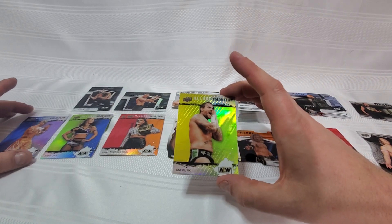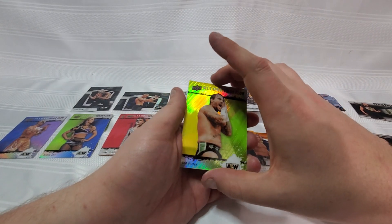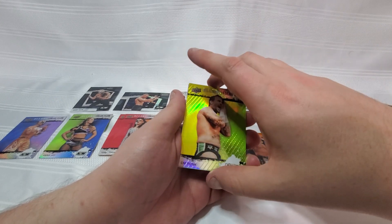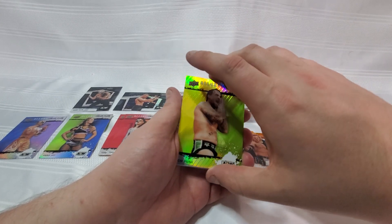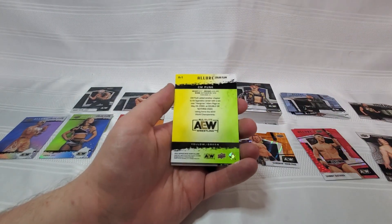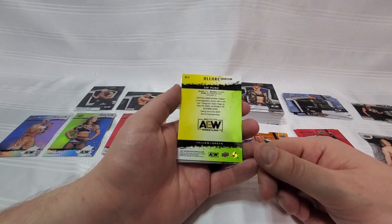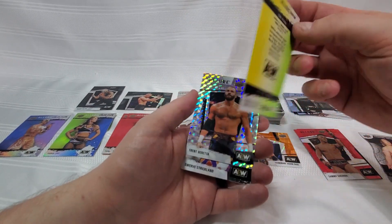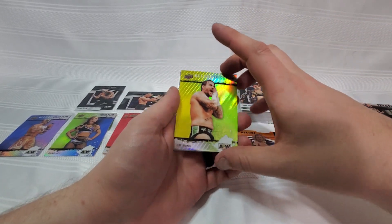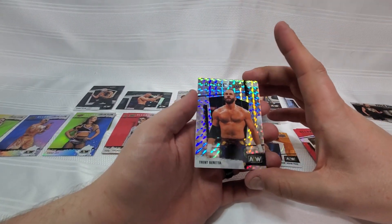We got a yellow-green Color Flow — quite a few Color Flows in this box. The Ryo Phoenix should be the highest with the lowest number. Let me take a look — was that 299 or 199? Actually this one might not be numbered at all. Yeah, not numbered. I really need to start just flipping these cards over and looking at the back — they tell you exactly what they are. So we got ourselves a yellow-green Color Flow for one Phil Brooks.